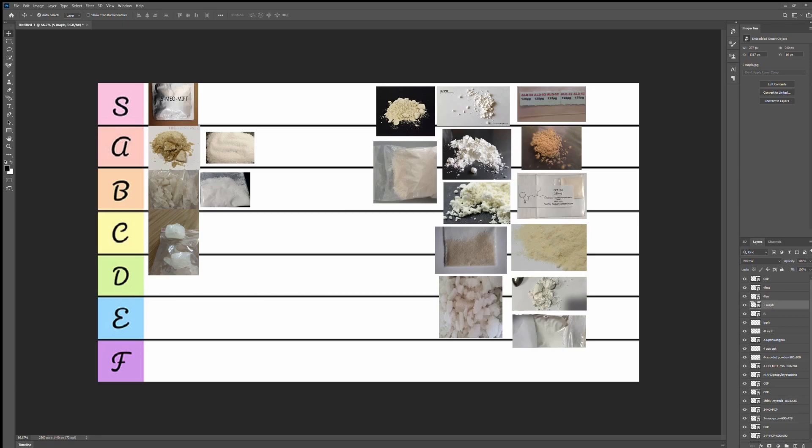Now let's talk about 5-MAPB. It's an entactogen similar to MDMA. It's actually less neurotoxic because it doesn't have the same neurotoxic metabolites as MDMA, so it may be healthier, though it's still an RC. It is harder on serotonin so you could still feel drained. Apply the same harm reduction as MDMA — follow the three-month rule. I'll put 5-MAPB in B tier because it's not replacing MDMA.